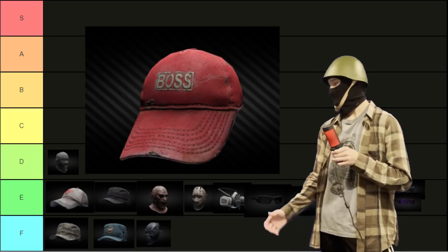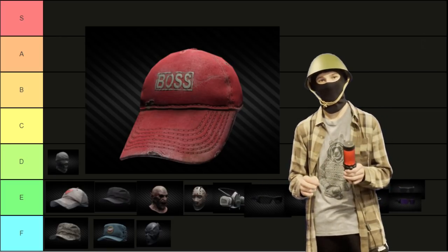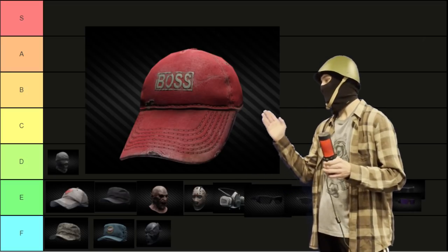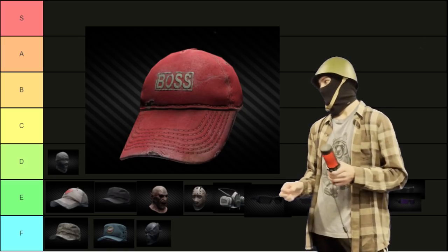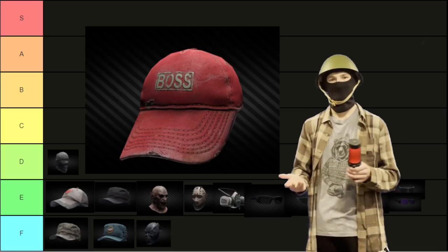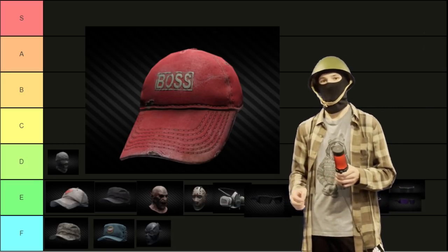The boss cap — this thing is worn by the scariest bastard in Tarkov, in my opinion. Tagilla is absolutely terrifying just to hear running at you, especially if you are not at all equipped to kill him. But I would never wear this at all. I think the only reason anyone has ever worn this cap is because it's the only one that fits with Tagilla's mask. Other than that, it's literally just a backwards ball cap, and I'm not a huge fan of that. It's pretty unremarkable, and if it wasn't for the fact that you could wear it with a Tagilla mask, it would be completely unused and irrelevant.